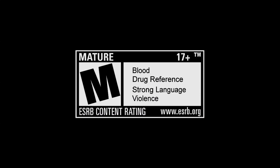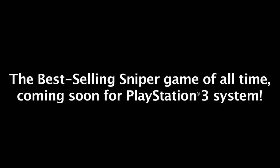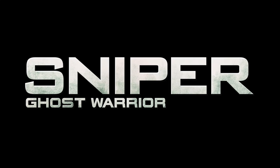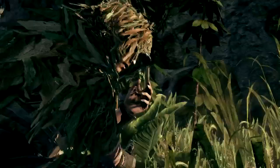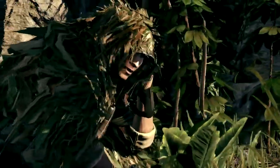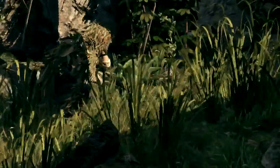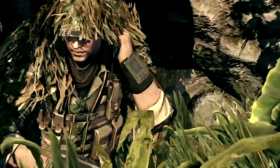Rated M for Mature. Welcome to the Sniper Ghost Warrior Tactics Guide. Mother Two, this is Razor Six Four. I reached the outskirts of a village, approximately two clicks west from position overview two eight. Hostile presence in sight. I should be able to reach the objective undetected.